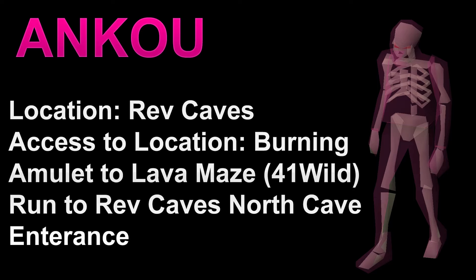It's not always the safest approach just because people do like to camp at the Lava Maze, but you would teleport to the Lava Maze, which is 41 Wild. You would run east to the Rev Caves — there's an entrance there. Once you go into that cave entrance, you would run straight west until you basically reach the Anku.